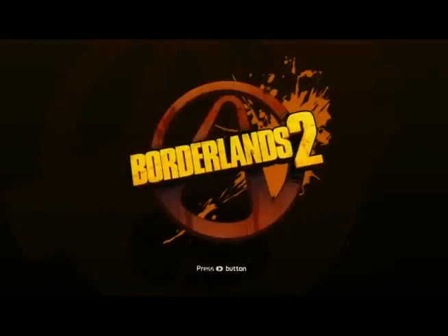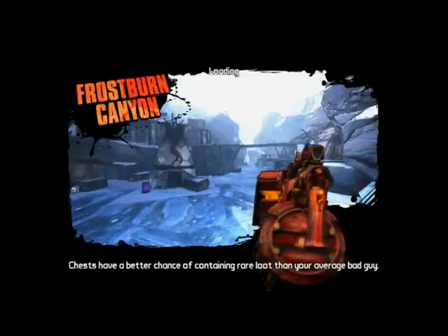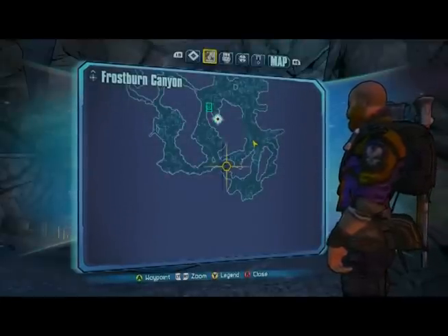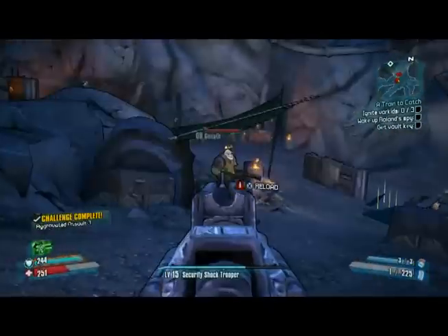This is Swaggers doing another Borderlands 2 Achievement/Trophy Guide. This is for Goliath Meet David. There's an NPC enemy called Goliath, and they're quite all over the place, but I find Frostburn Canyon is the easiest place to do this.